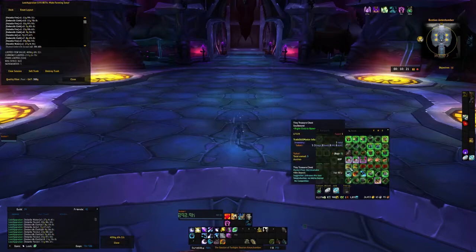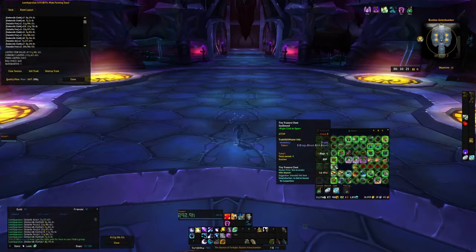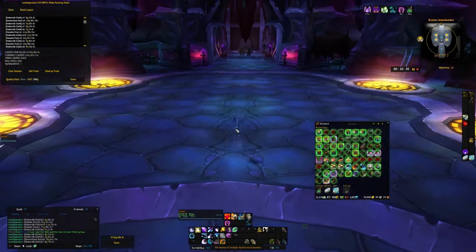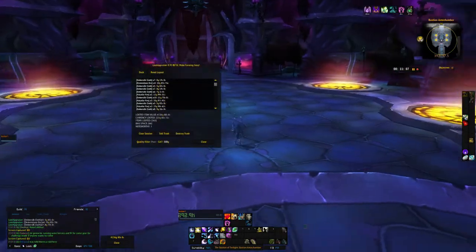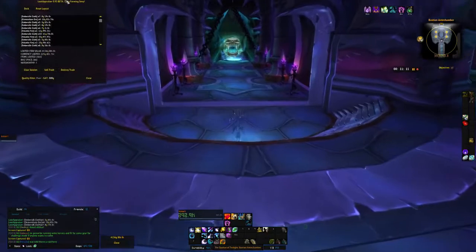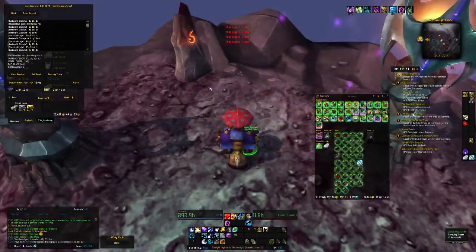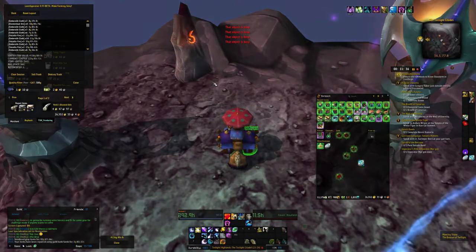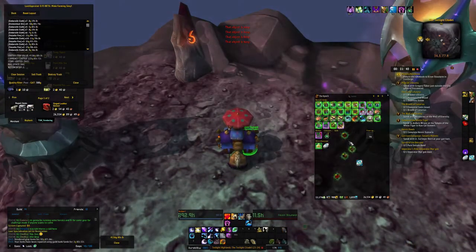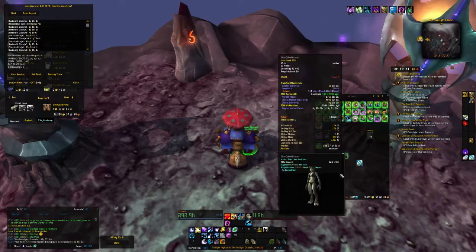Considering the whole run of 10 lockouts took 12 minutes, or just over 12 minutes, 4,100 gold in 12 minutes is nothing to sneeze at. It's definitely something anybody who needs gold can be doing, and you can do this once an hour. I did this on a druid and she's an undergeared druid, so any kind of halfway decent class can very easily do this. This is something that people should very much be looking into and doing.